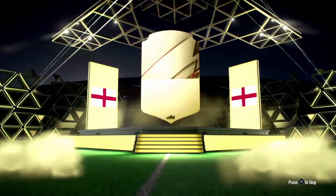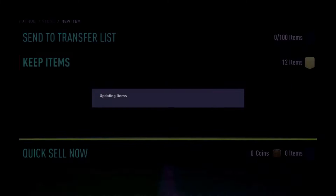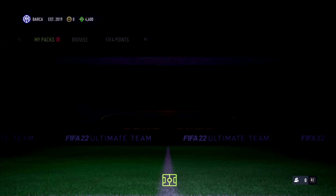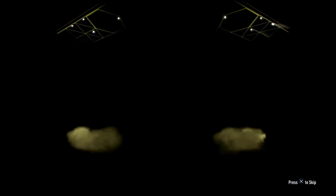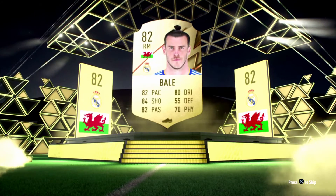Here we have a gold player pack and an 80-rated player pack. From these we managed to get Calvert-Lewin and Gareth Bale — both very good players. Obviously I won't play them together without checking chemistry, but it's a good start. Bale and Calvert-Lewin are both quality players.